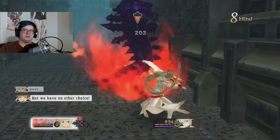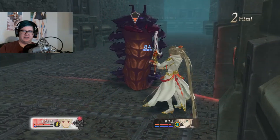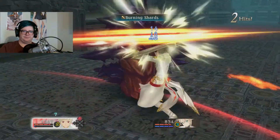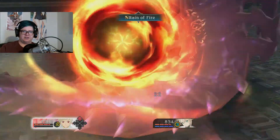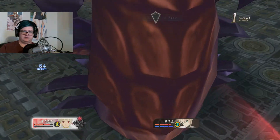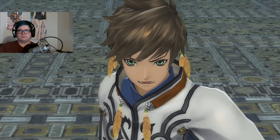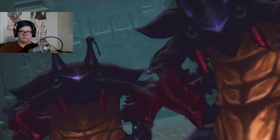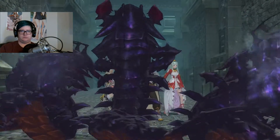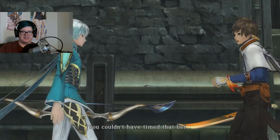You have to use the left trigger plus a direction. So I'm trying to figure out how to do a basic sword attack instead of just normal fire things. Let's see — that spinning sword bit does really good but I don't know how to do it. I don't like rain of fire. Can't see. There we go — okay, well that took way too long. There's still so many of them. Dang, Mikleo.